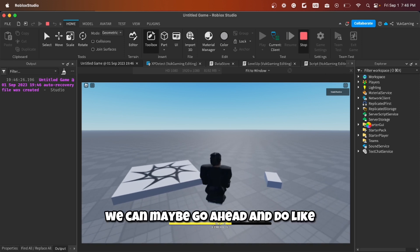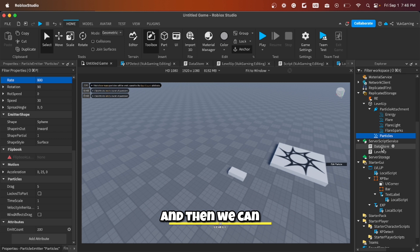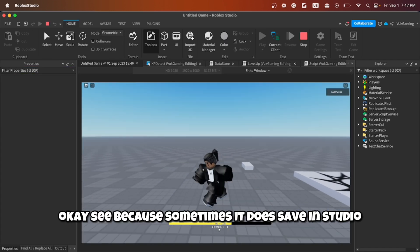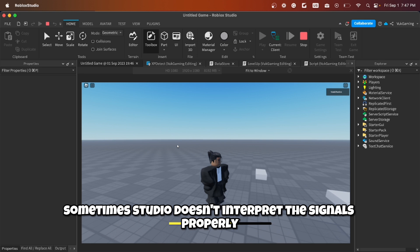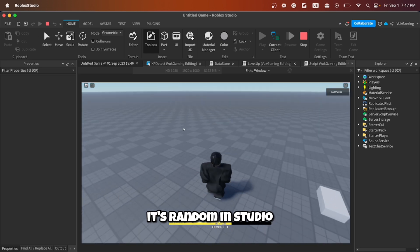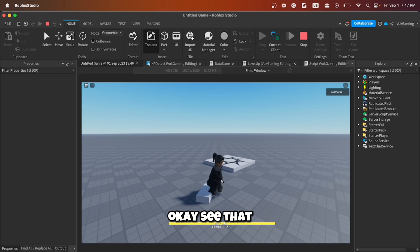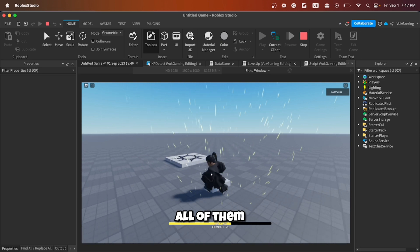You can modify the particle emitter rate — for example set rate to 800 — and shorten the duration to about 2.3 seconds. Testing it again: step on the part, level up, particles appear and follow the character, then disappear after roughly two seconds. Keep leveling up and the effects pop each time.